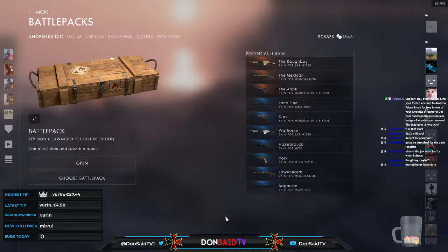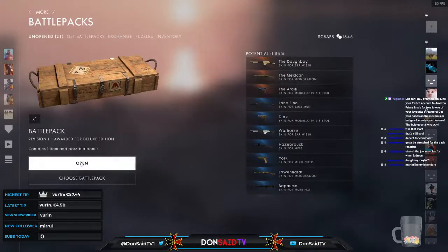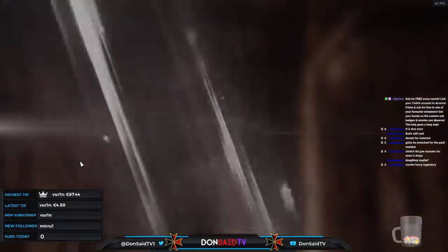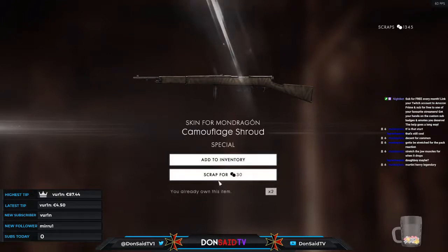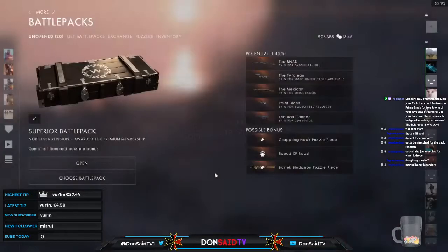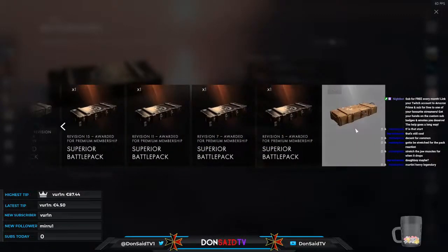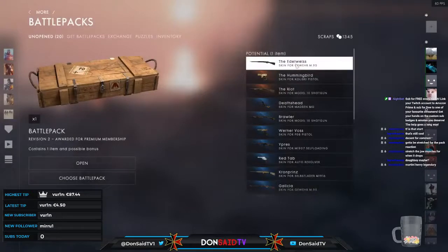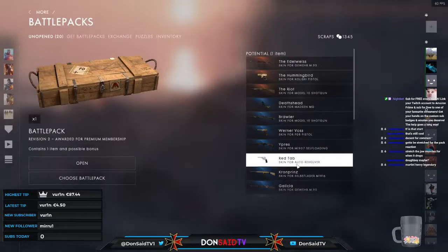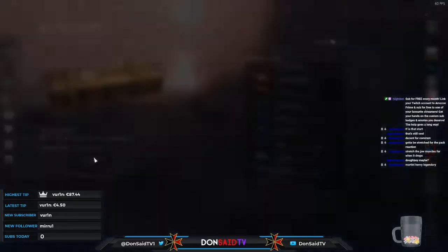Let's hope this one repays us with something a little more spicy — one way to find out, three, two, one. Common again. On the bright side we can sell it for scrap to purchase an additional case. Onwards to the one case from revision two — the Riot definitely looks interesting with a little ghillie piece and red tab. Auto revolver — me likey. Three, two, one, off we go.